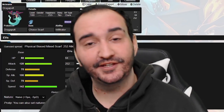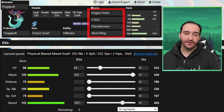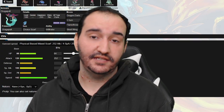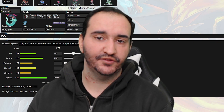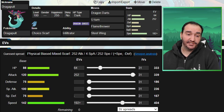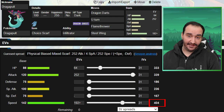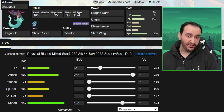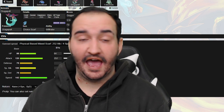Next Mon on the team is Dragapult, this time with a little less HP but still a Choice Scarf set just like last week. We have Dragon Darts, U-Turn, Flamethrower, and Steel Wing - exactly the same set as last week. Steel Wing is strictly there so I can hit the Togekiss. Flamethrower is pretty good in the sun and allows me to hit Pheromosa and Amoongus at the same time, so there's not really a pivot option there. Infiltrator is going to be really nice for getting through subs, and the speed on here is enough for Excadrill in sand. The set also happens to outspeed Modest Pheromosa at plus one, which comes into play in the game.